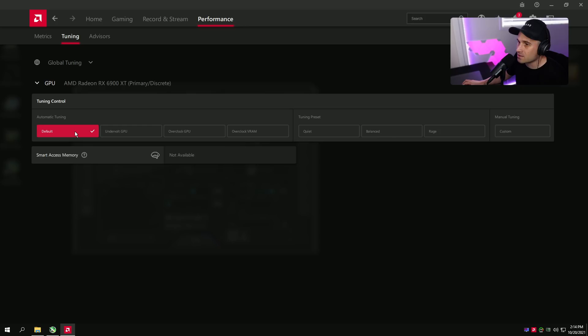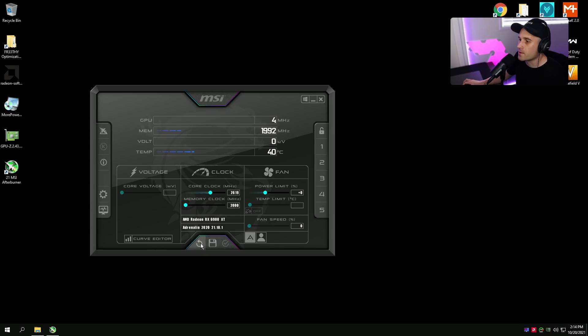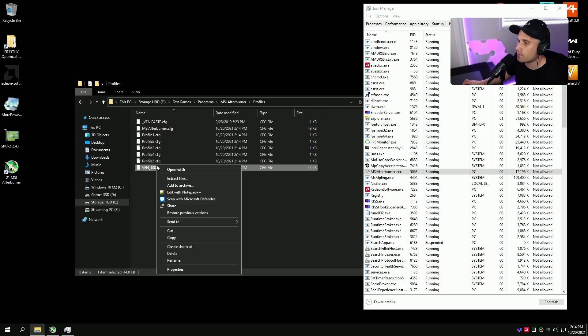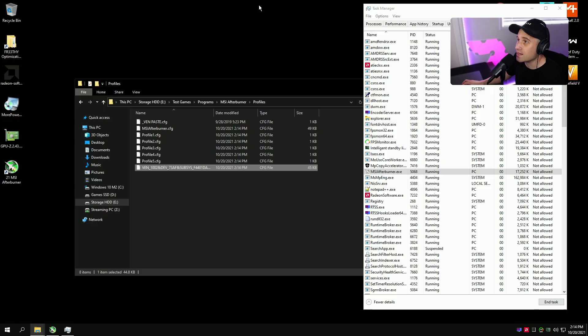Now go back to AMD Tuning and reset it back to default — we'll just use the profile in MSI Afterburner from here on. Press Reset, then press profile one in Afterburner and Apply, then enable Apply on System Startup. MSI Afterburner will actually save that locked curve in its Profiles folder. There's no other way to do this — but we've got what we needed.